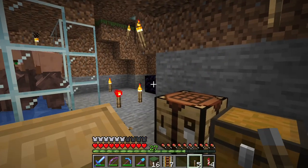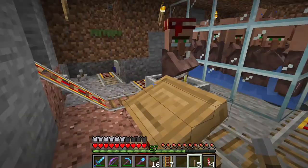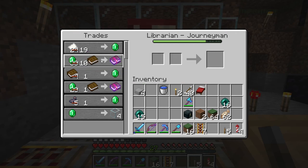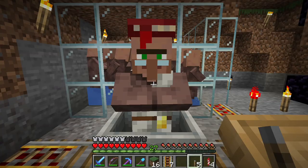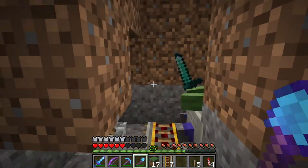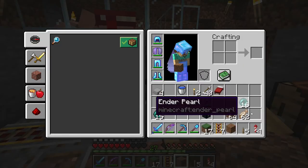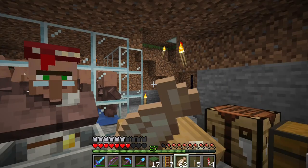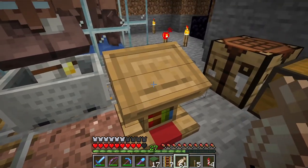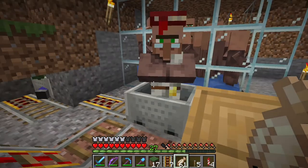This is my mending villager. He's actually a double mending — his first trade came up at 30, we got him down to 10, and then his second trade is mending. Over here is my zombie friend with a diamond sword, which means he's not going anywhere. This villager has been traded with, so his trades are locked in. I just realized I need to take away all the lecterns at the base so I can control which workstation he chooses when he gets over there.